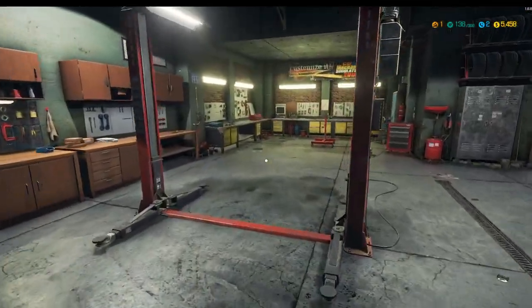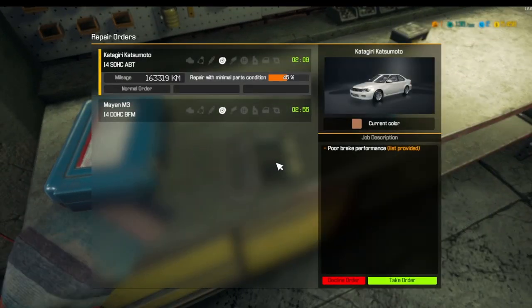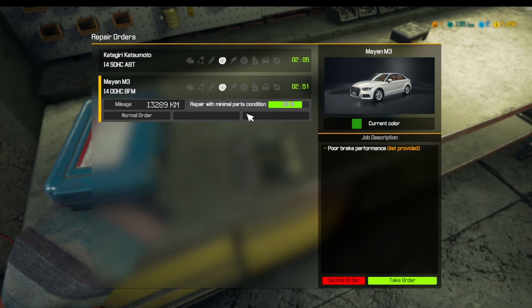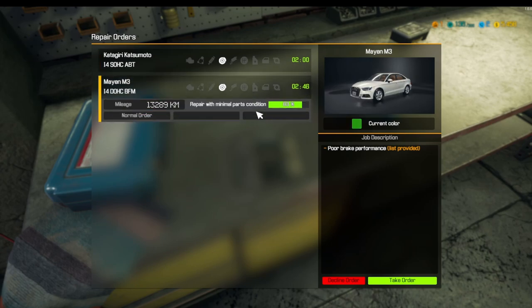All righty, we'll do one more — we'll see what the orders are. So poor brake performance, and poor brake performance. Now which one would we prefer to work on? I feel like the Audi-looking car is a nicer car, so we'll go for that one.